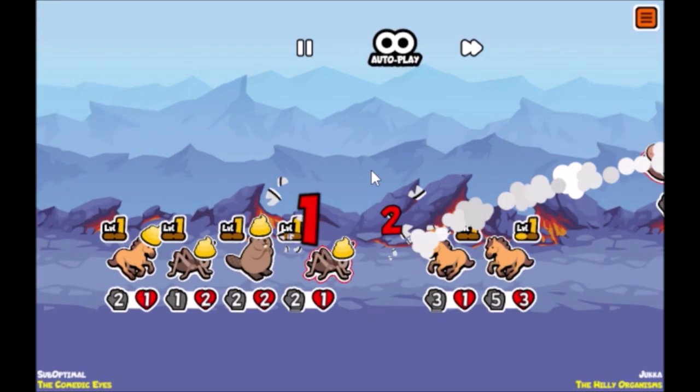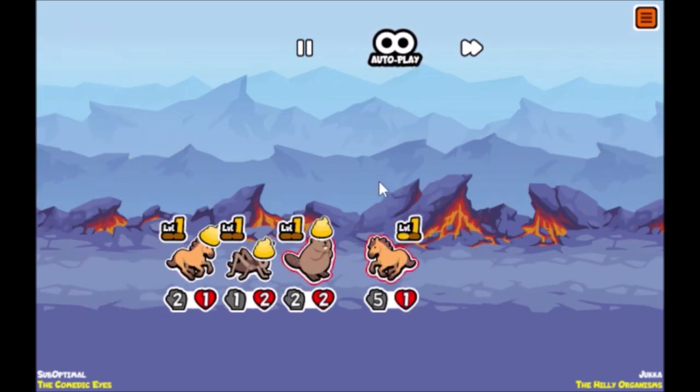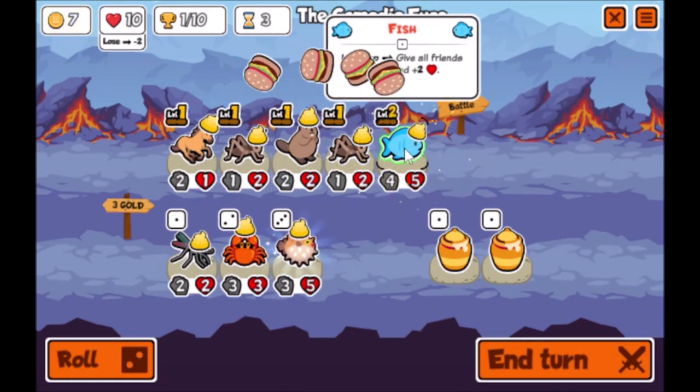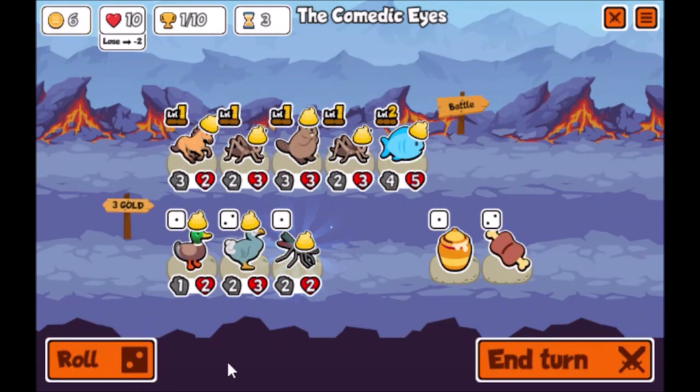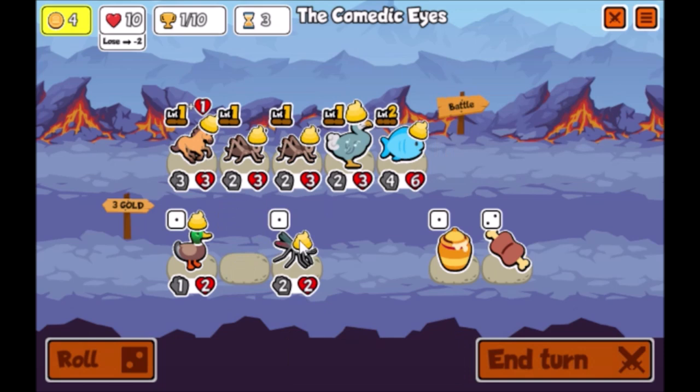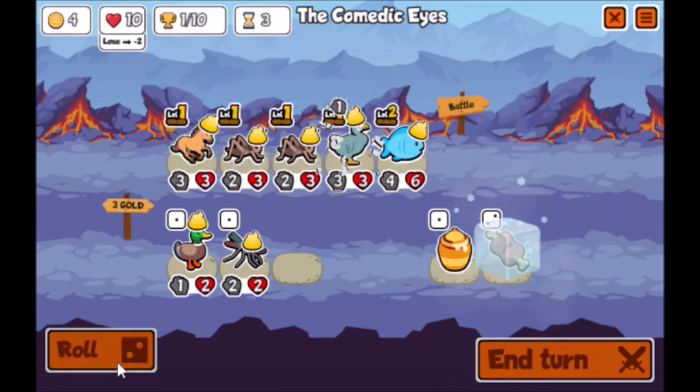I understand the point of snails — it's supposed to be a kind of comeback mechanic. So if you're playing in a versus match and you really messed up your rolls or just got really unlucky and you lose, then you can come back because the snail's gonna buff your entire team, and things are gonna go pretty well for you from then on.